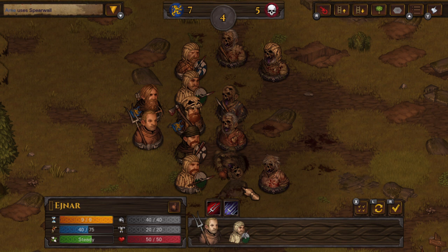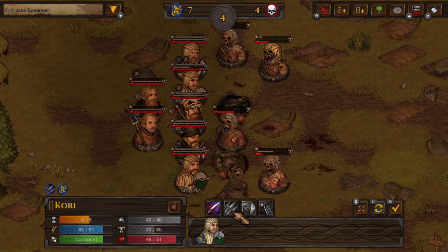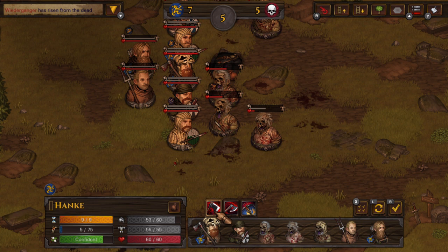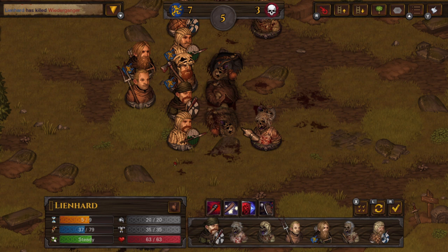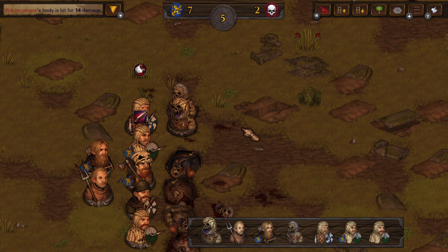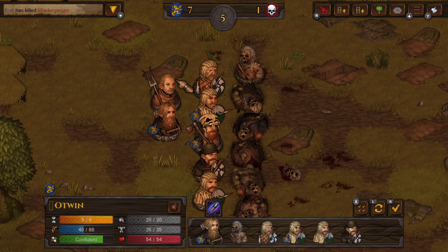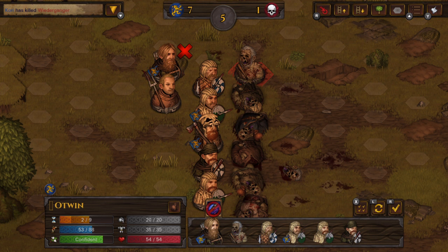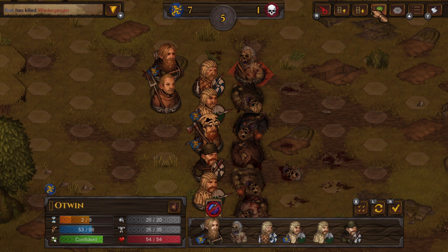Just renew the spear wall — it's an extremely reliable tactic against wiedergängers to just stand back and spam spear walls. It can be a problem in the later stages when armored wiedergängers charge into them so often that the spears break, and then you've got a real problem. Knock this guy out — they're still charging into those spears. Not a single one of our characters has been hit yet, which is absolutely remarkable.